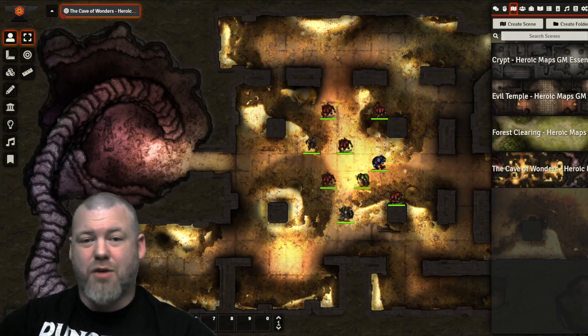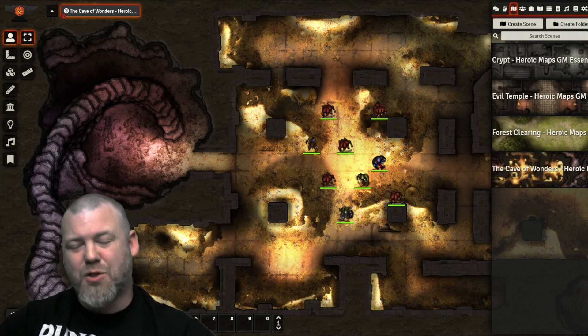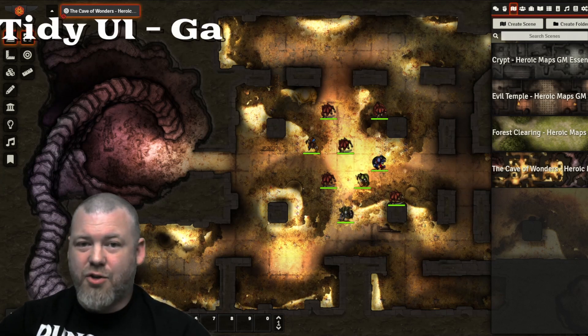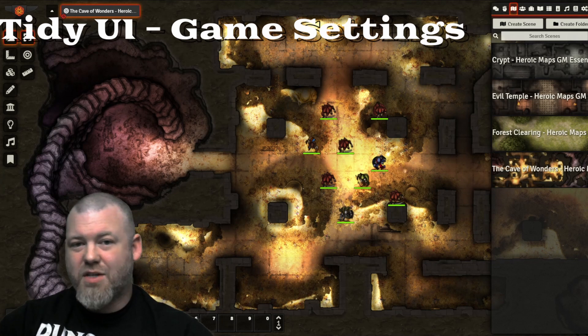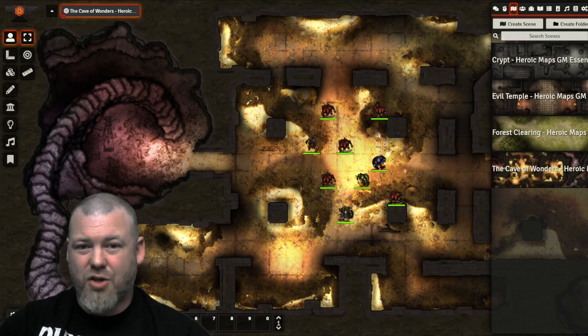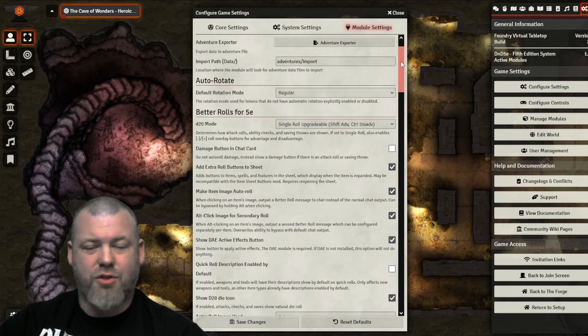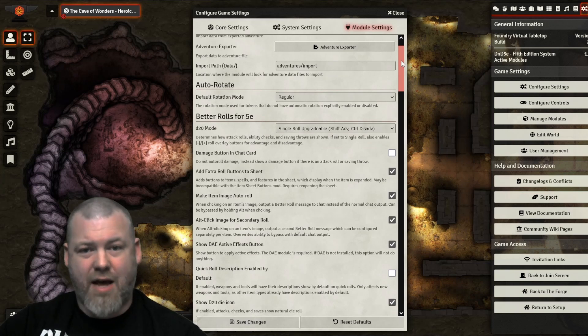When you first get started with Foundry, the first module that everyone should add — no matter what, hands down, absolutely necessary — is TidyUI Game Settings. The more established your campaign is, the less likely it is to be super helpful on a regular basis, but especially when you're getting started and getting used to what all your add-ons do and toggling settings on and off, it is a game changer. If you go over to Module Settings, you'll see all of your modules in this list.